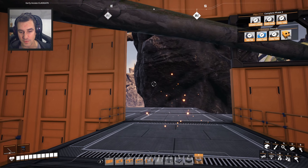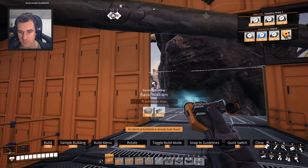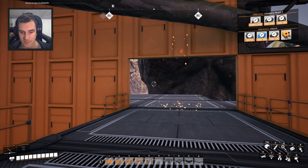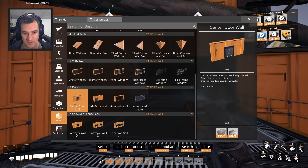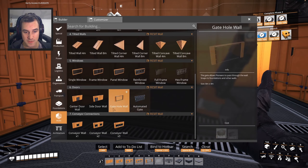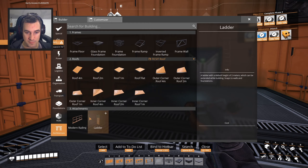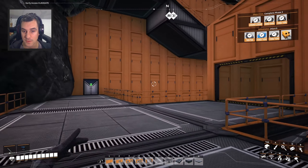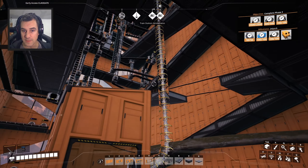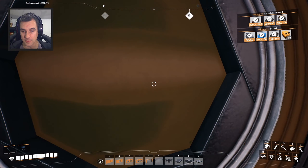Something happened here — sometimes the mass disassemble removes things you're not expecting. I found a couple belts in the plant that were just weirdly gone and I'm pretty sure it's from using the mass disassemble and selecting things without noticing. So be careful if you're doing mass disassemble, because stuff like that happens. Alright, let's go find where our cable is supposed to be.